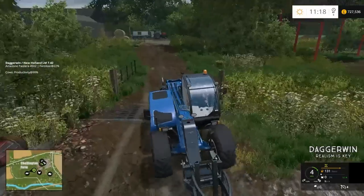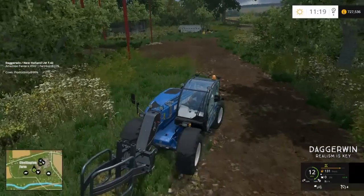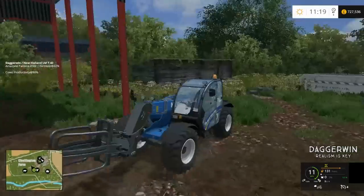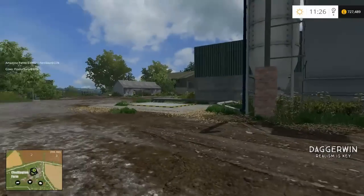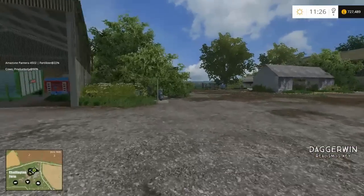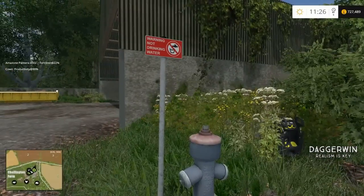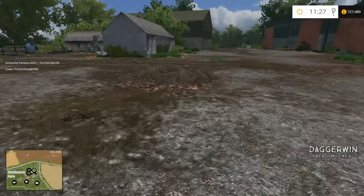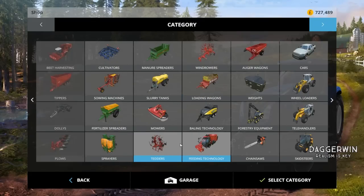We're going to have to have a bit of a hunt around for the water. I'll just park this up for now. We will need to go and get a water bowser because we don't own one. Oh, here we go — this looks promising. Warning: not drinking water. Well, we've found that then. But water bowser we don't have — at least it's local to the cows.